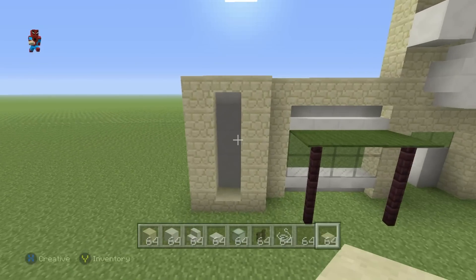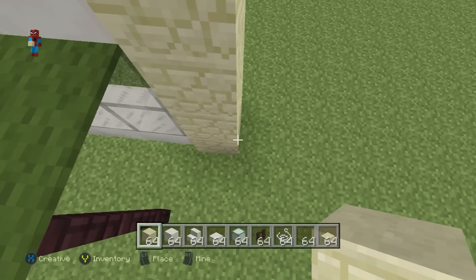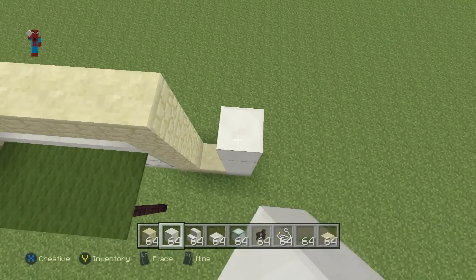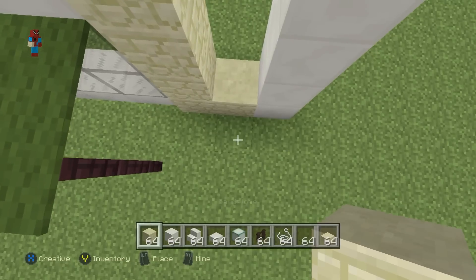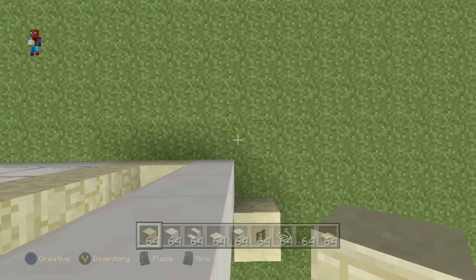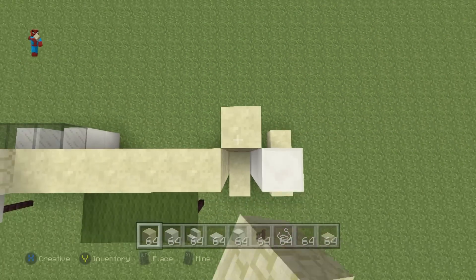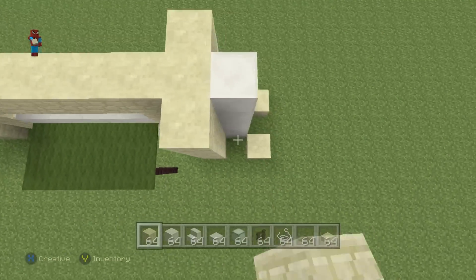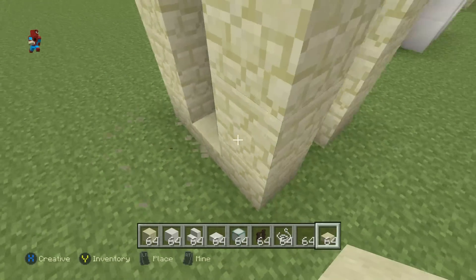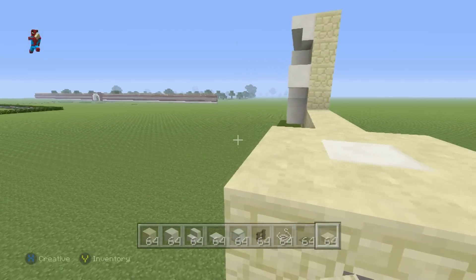On the other side, take the bottom sandstone block, extend it to the right by one, then do a block of quartz to the right of it. Go on top of that quartz by four — one, two, three, four. Place sandstone blocks diagonally in front of the left and right sides and the back corners of that quartz block, then raise up each sandstone block until you reach the top of the quartz tower. Place sandstone slabs around the base and top of the tower.